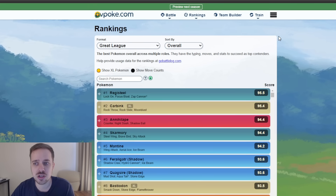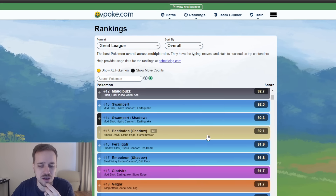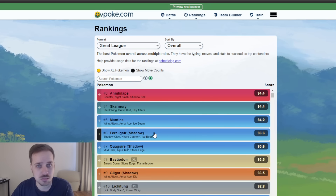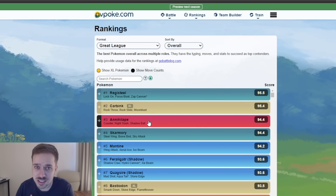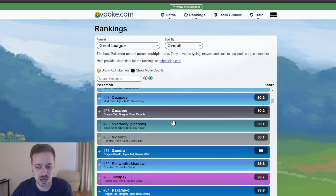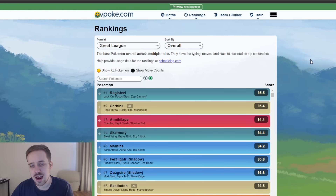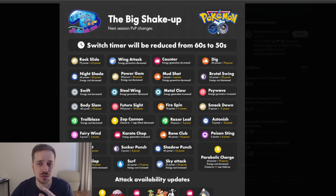What we have is the new rankings. At the top you can swap between the current season and preview the next season. Looking back at the current meta, it's been relatively stale — adding a wrinkle here and there — but as you can see, Registeel, Carbink, Annihilape... the list goes on. There's been strong Pokémon that have risen up, like Feraligatr with Shadow Claw and Annihilape recently, but overall the meta has been stale and these are the Pokémon we face daily.